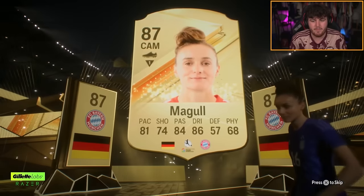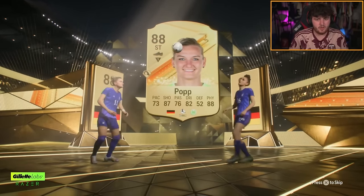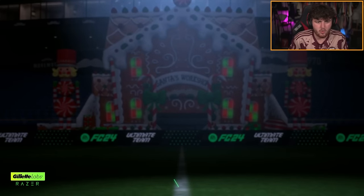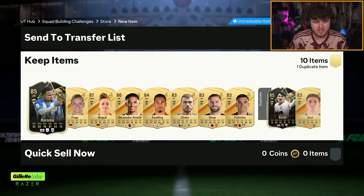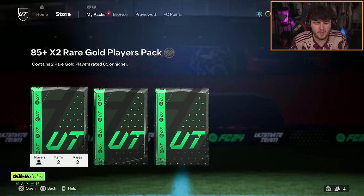Double walkout here — we've got Mackle and Popp! Look at that, a lovely little German women's team double walkout. How cool is that? Two informs — what a W! Three more 85 times twos — we just want to see future stars and future star icons.